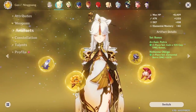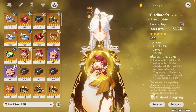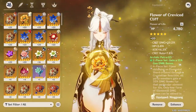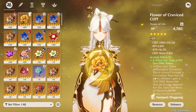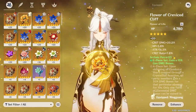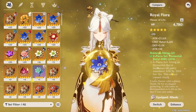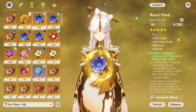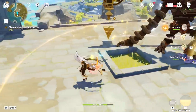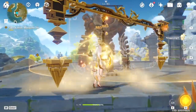You can also run 2-piece Archaic Petra and 2-piece Gladiator for the 18% attack, which works well for both main DPS and support. If you want to play her as a full support, 4-piece Archaic Petra lets you gather the shards she generates to grant elemental damage bonuses to your party, though it requires her to gather them. Another option is 4-piece Noblesse Oblige, since you use your ult quite often and it grants a nice buff to everyone. Really, building for DPS or support works similarly since her role in both cases centers on burst damage.